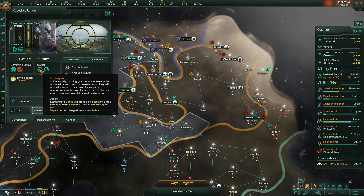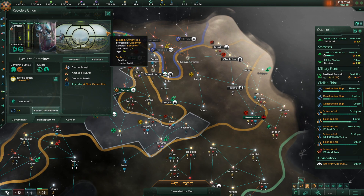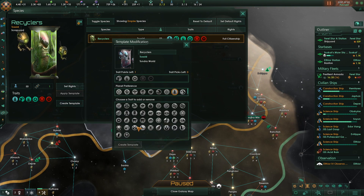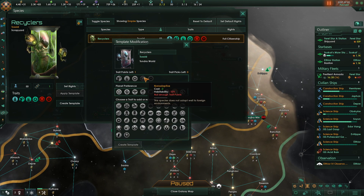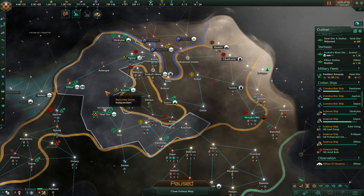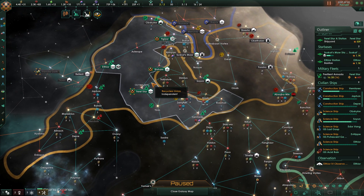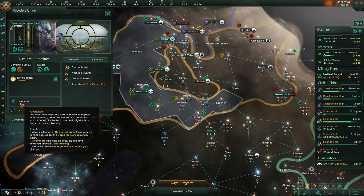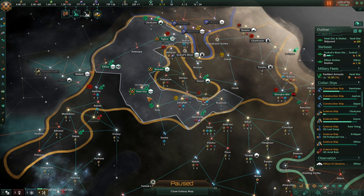I wish I had picked up those points before. We have the ability to get a special species template with special traits because of our unique Overtuned background. But I didn't leave enough room when I made the race, which is my fault. We need to get rid of one of these traits — probably non-adaptive first, then repugnant. I need two trait points to eliminate that, then we've got to mine the society tech tree and go into Ascension perks that give trait points. If you create a race with the Overtuned background, make sure you leave space for traits.